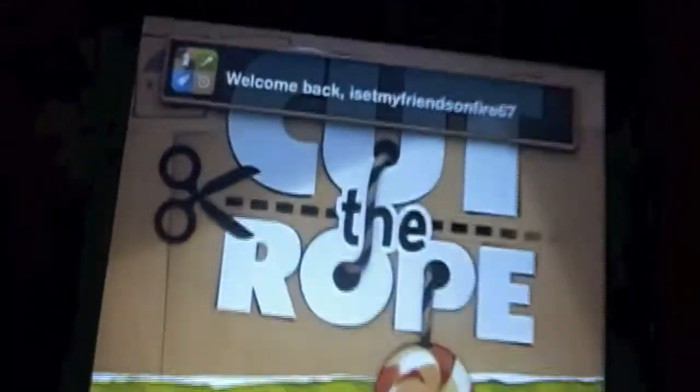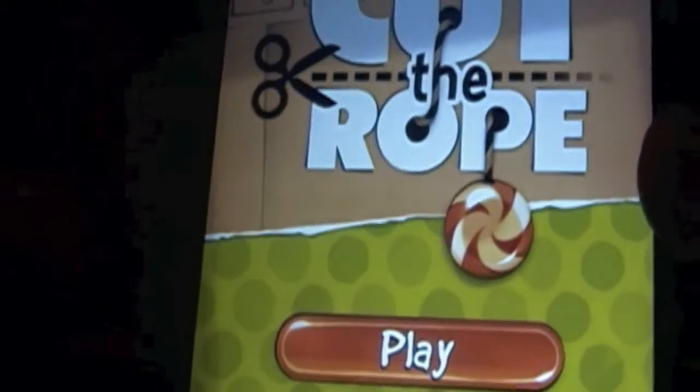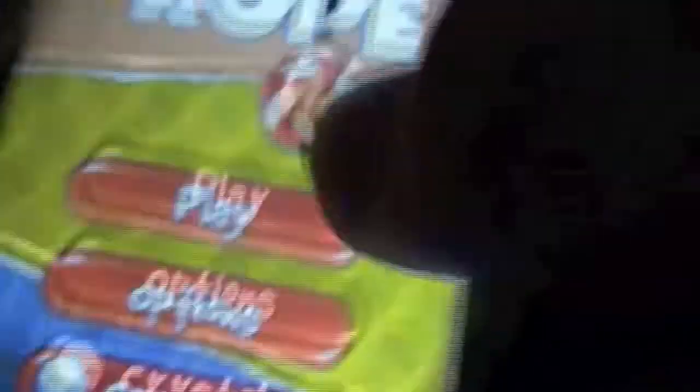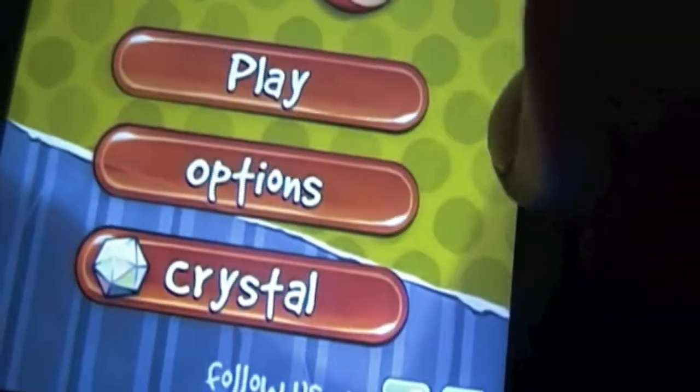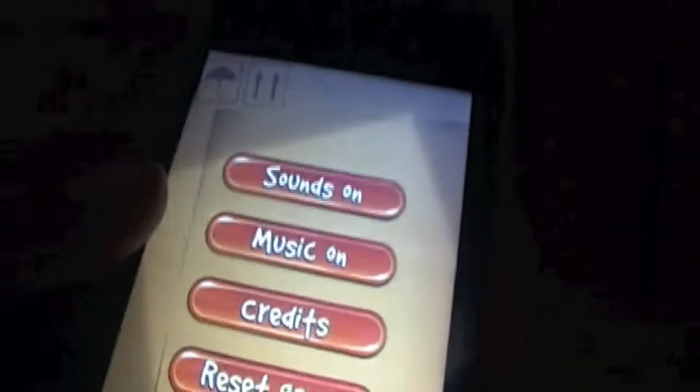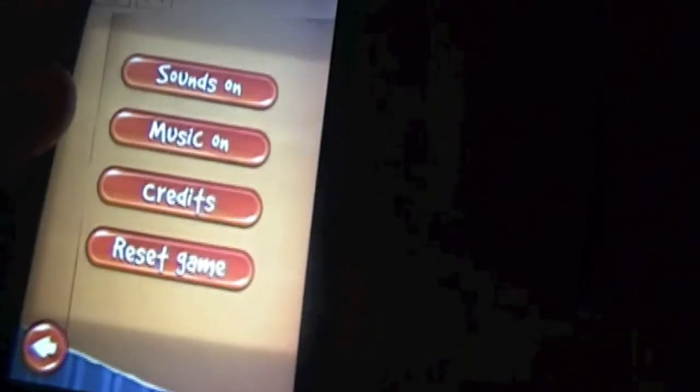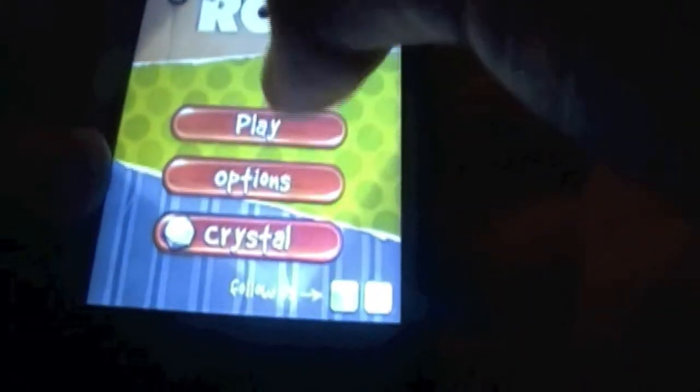So as you can see it says Cut the Rope and you have three options: Play, Options, and Crystal. I've never used Crystal but I might today. In Options you have four other options: Sound, Music, Credits, and Reset Game. Okay, let's go back — I'm gonna play and I'll show you.